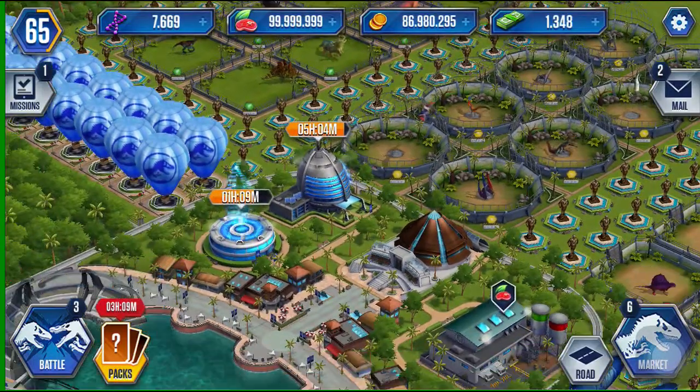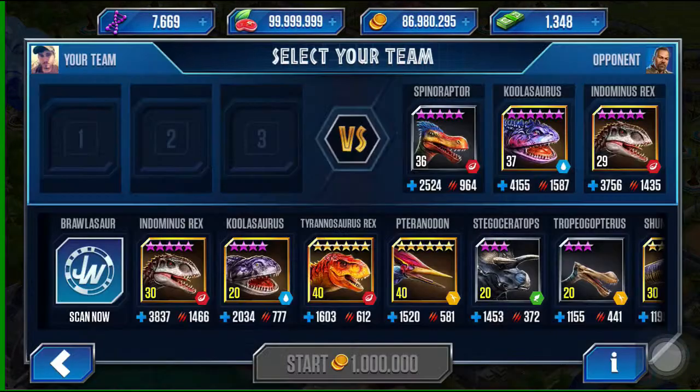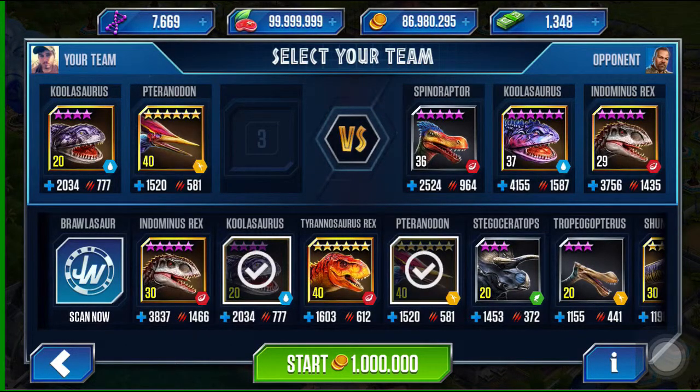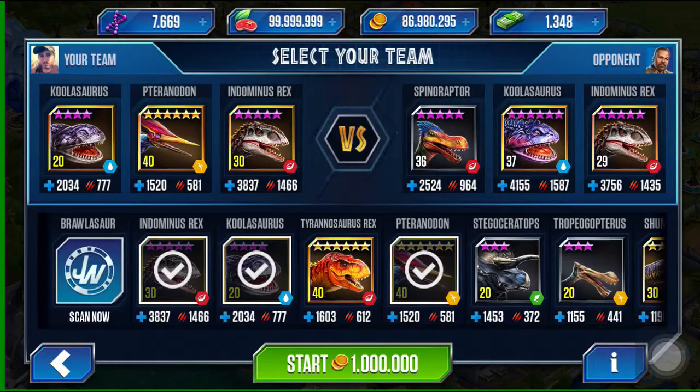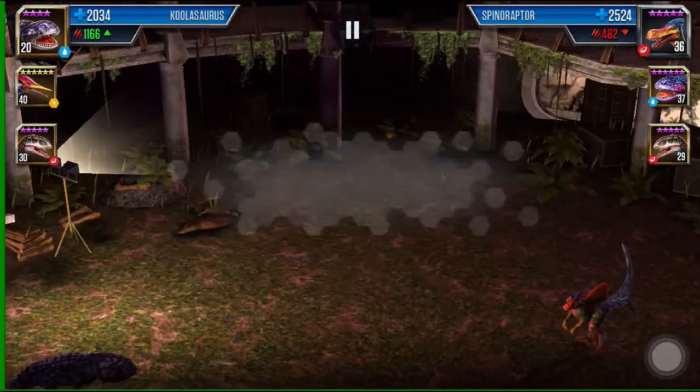What's up guys, in this video I'm going to be battling to unlock the ammonite in the 'What Lies Beneath' event. I've already gone ahead and done the first two stages, so I'll just be doing the third one to keep this video kind of short. I'm going to start off by bringing my Coolosaurus, then a Pteranodon, and finally Indominus. Let's go ahead and start.